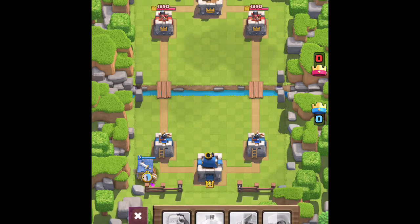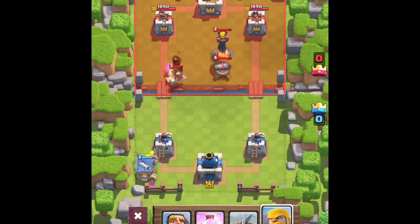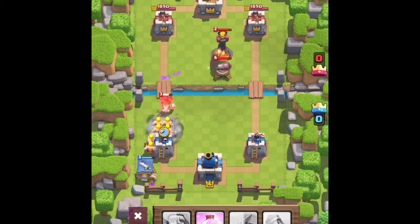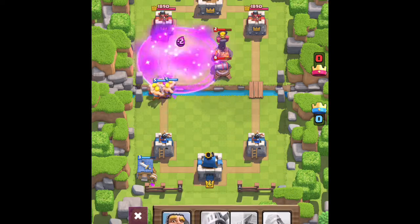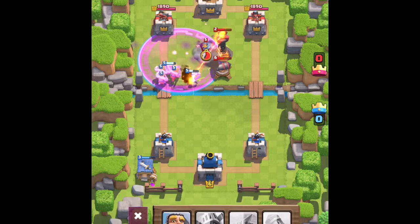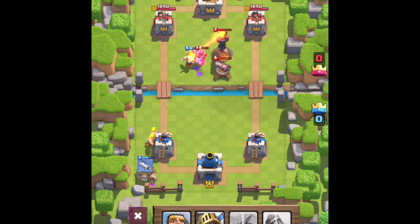In the last video we talked about how there were spawners, the Goblin Hut and the Skeleton Hut, that placed down very weak but very effective troops. The Barbarian Hut places down two Barbarians at a time, although it might not be as fast. Rage is a good thing for Barbarians as it will speed them up and allow them to utterly destroy things.